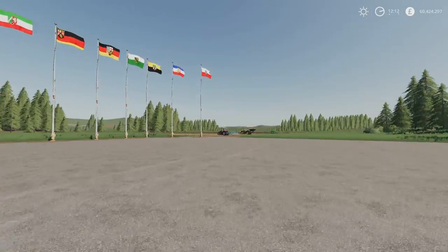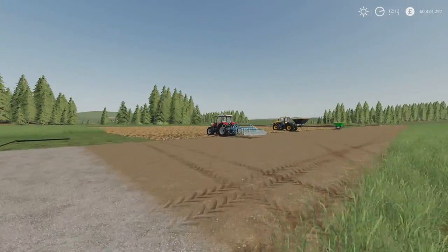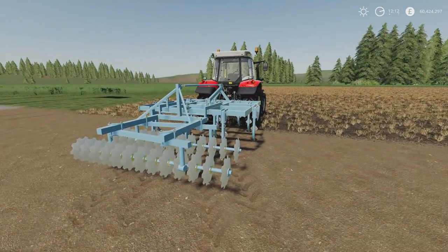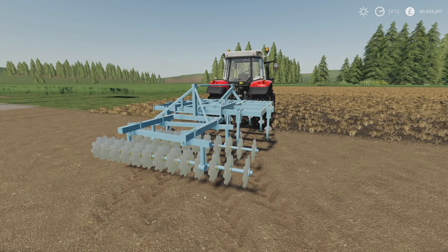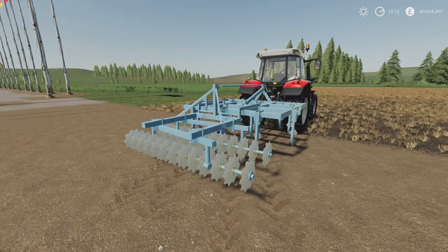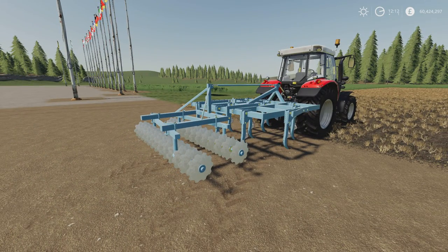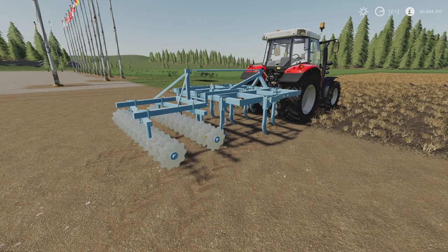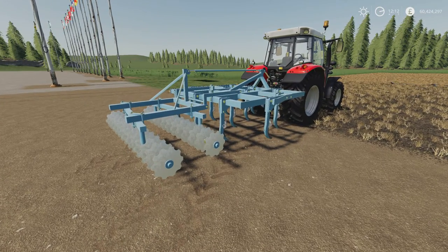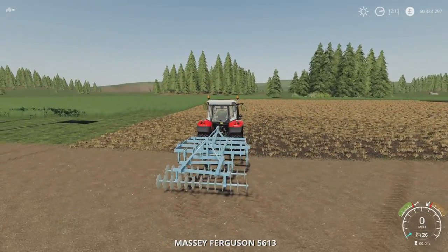Moving on from there, for the three-meter cultivator aficionados, today is another great day for you. This is the Lizard Brenegg. 1.89 megabytes download, one slot on console. You'll find it under cultivators — not disc arrows, it's a cultivator — by Przemek 111. It's 8,800 to buy, and you can change the colour. There are a few different colour options, but it doesn't change the price, so it's still 8,800. It's three meters wide and will cultivate as a cultivator should.